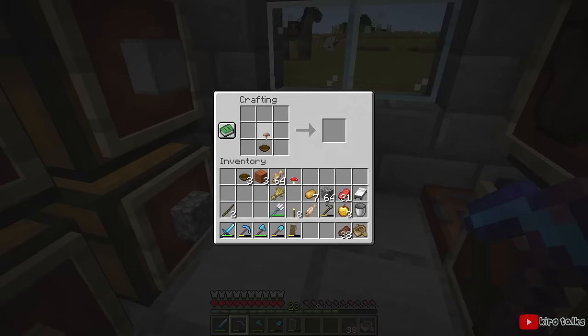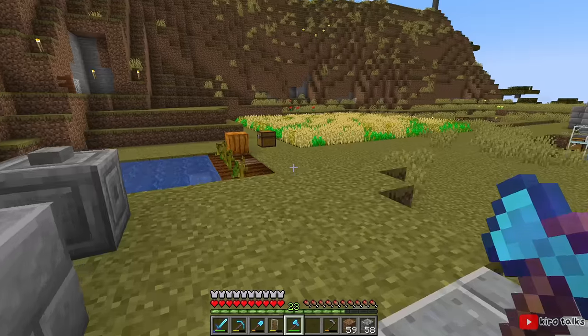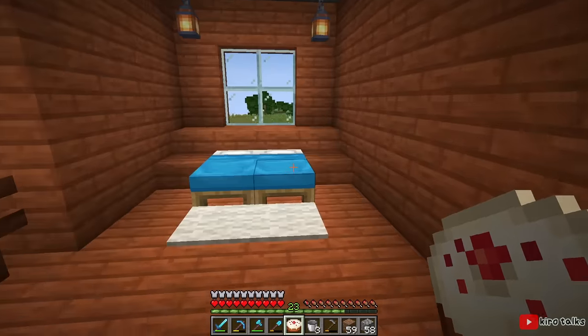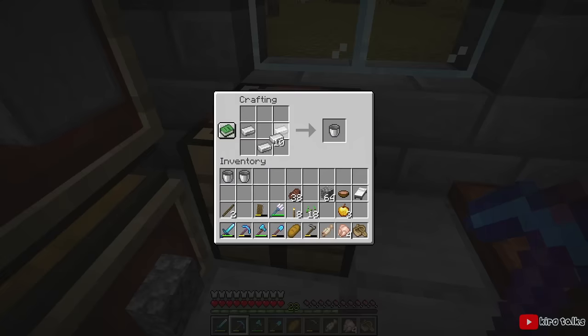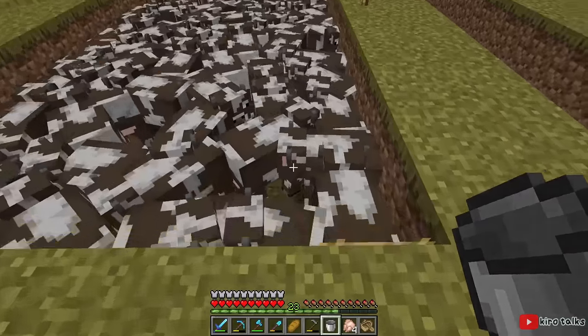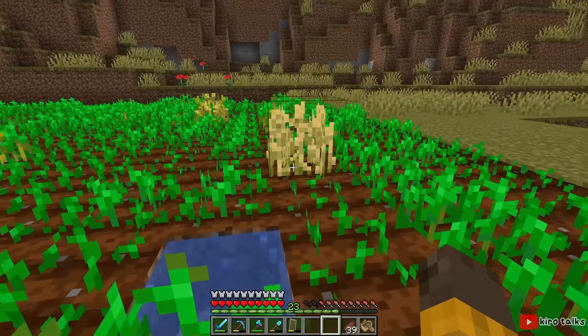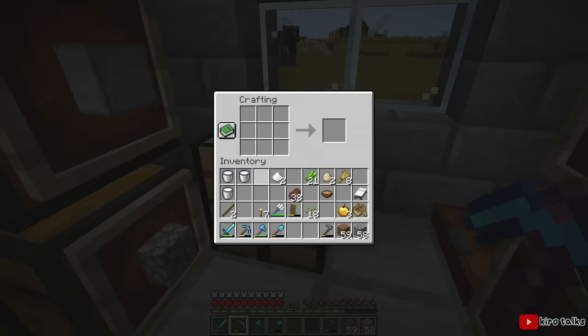Mushroom stew can be crafted with a red mushroom, brown mushroom, and a bowl, and pumpkin pie is crafted with a pumpkin, sugar, and an egg. Cooking actually has a funny history in Minecraft since back in the day baking a cake was something of an accomplishment. Cake has a much more complex crafting recipe — you need three buckets of milk, two sugar, an egg, and three pieces of wheat. You'd need nine iron to craft three buckets and smelt them, you'd need to find a cow to milk, find sugar cane growing in the world, spend time farming to grow the wheat, and find a chicken and hope it lays an egg. You really had to go through the whole process to make this thing.